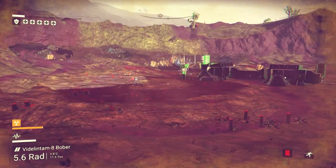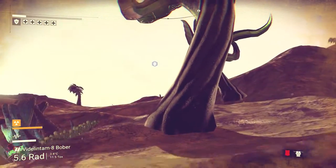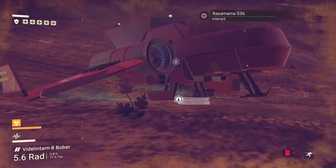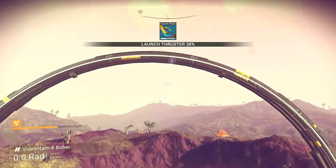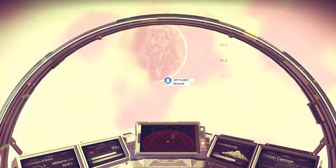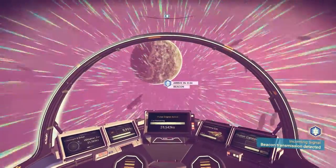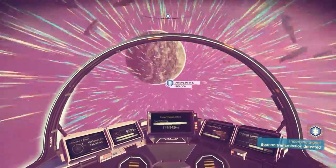Let's get back to the starship, we've got enough of everything to get away. That ship is coming down to land over there. We're going to get out of here and go to this beacon. Let's get in and take off - let's go to this beacon. I think it was the hyperdrive we had to make. Let's engage the pulse engine and get this baby moving. Incoming signal, beacon transmission detected - arriving in 30 seconds, that's not bad.